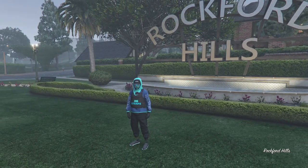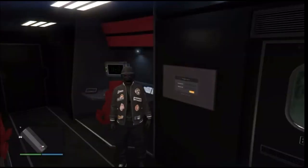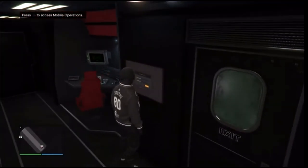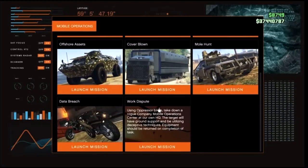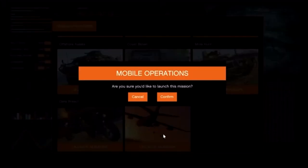Whenever it spawns on the map, go ahead and go to the back of your MOC. After you get inside your MOC, go to the jobs inside your MOC — it's going to say access mobile operations. After you are here, hit run on the d-pad, log in, and scroll down to the bottom. We're going to be using the work dispute so we can get the black joggers, so just go ahead and launch this job.